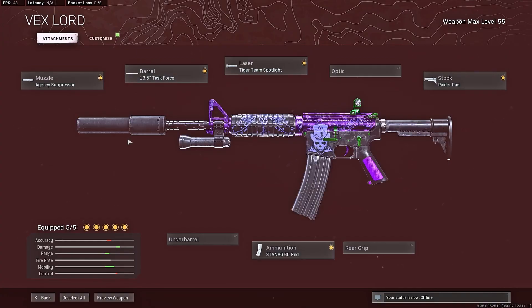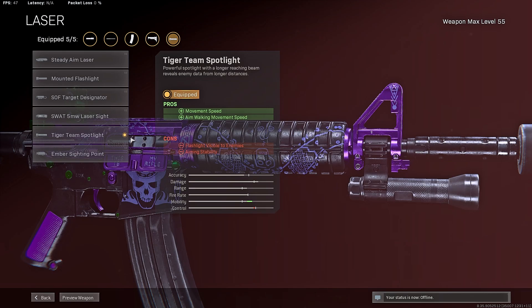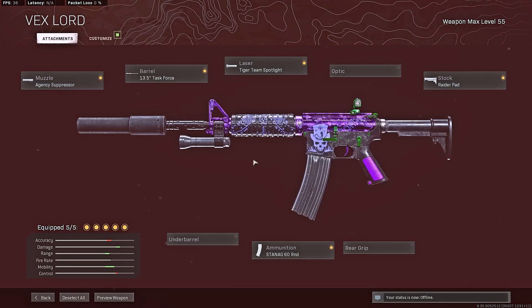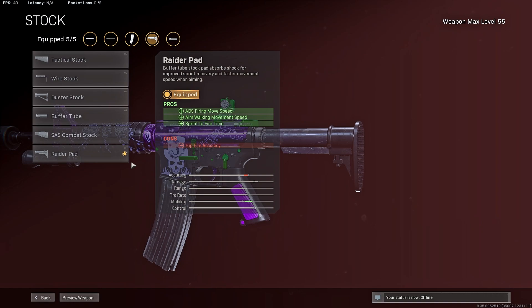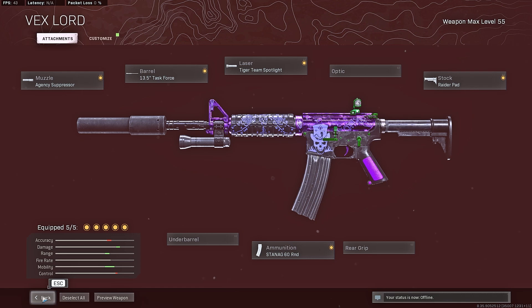Now the XM4 is a little bit different. You're going to go with the agency suppressor, the 13.5-inch task force barrel, but we're going to put on the Tiger Team Spotlight laser. I don't know how a laser increases your movement speed and aim walking movement speed, but somehow it does. The flashlight will be visible to enemies, but with this insane strafe speed it's going to be hard for them to hit you anyways — hopefully that light blinds them. The 60-round magazine, and then you're going to want to go with the Raider stock, which gives you additional aim down sight firing move speed, aim walking move speed, and sprint to fire. That's what makes the XM4's movement and mobility absolutely insane, plus its already fast aim down sight speed.